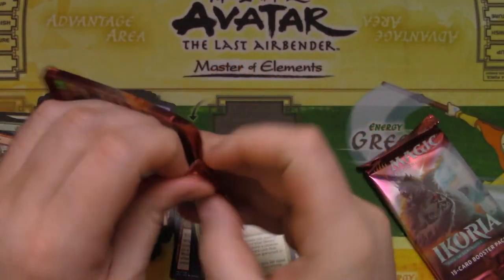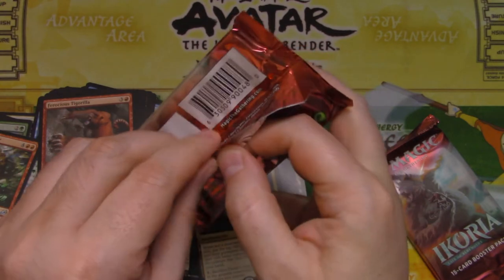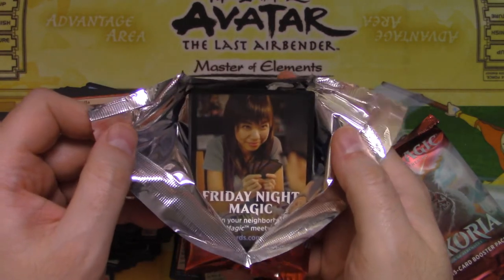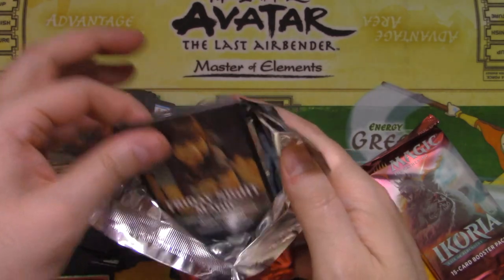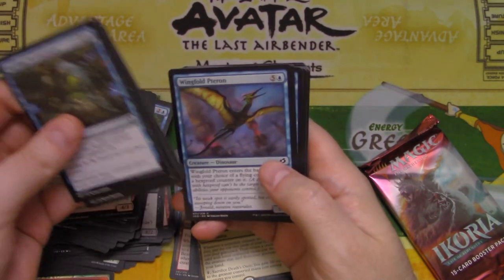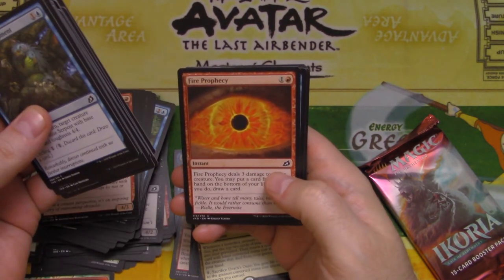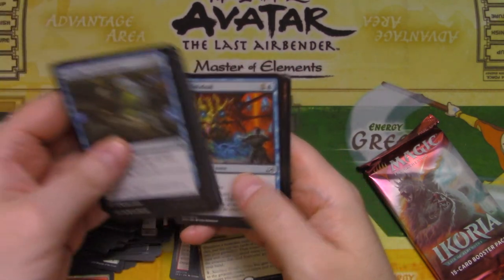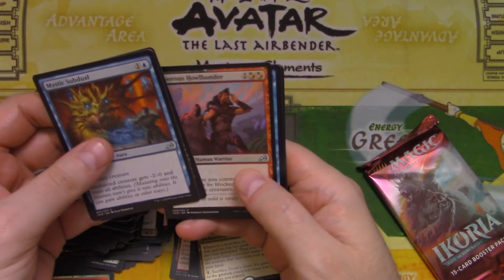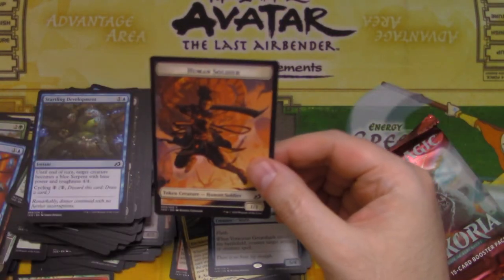All right, two more packs. Having to open these like this is annoying. She looks a little too happy — she's got that look on her face like she knows something you don't. Starling Development, Poacher, Reflexes, Charge, Terran, Leech, Heron, Mammoth, Officer. So many of these tokens. Mystic Subduel, Bastion of Remembrance, Sonorous Howlbonder, Voracious Great Shark, and then more jungle stuff and more Human Soldiers. Last pack.